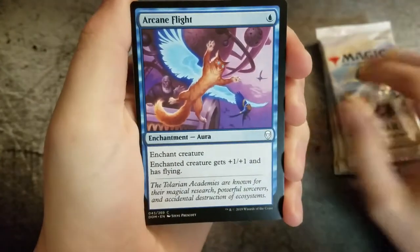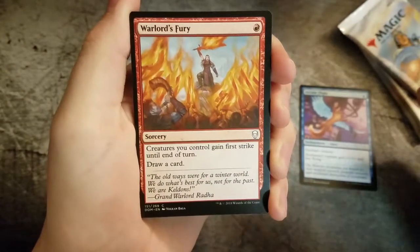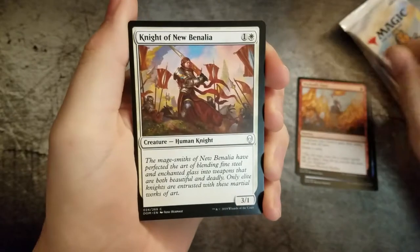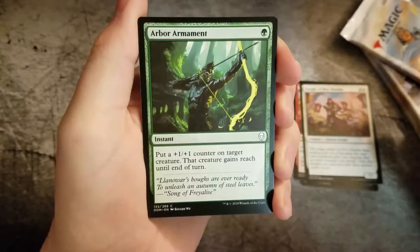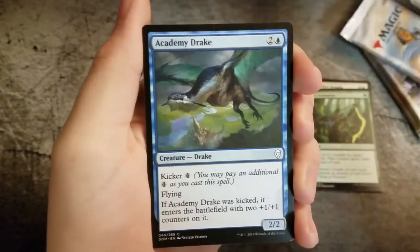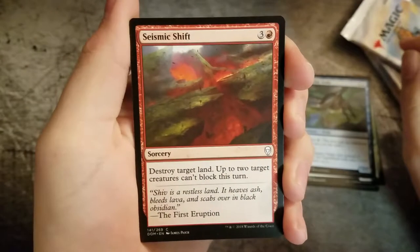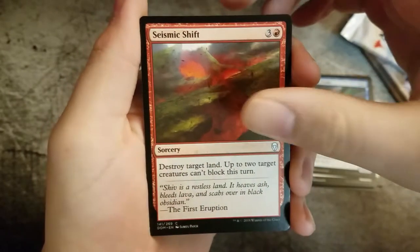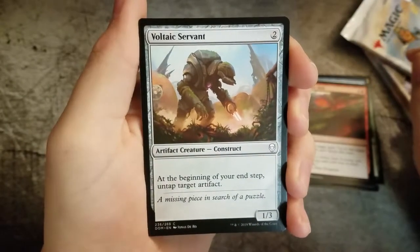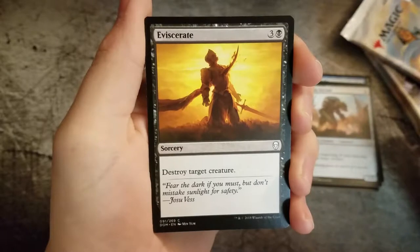We have an Arcane Flight, Warlord's Fury, Knight of New Benalia, Arbor Armament, Windgrace Acolyte, Academy Drake, Seismic Shift, Valtac Servant, and Eviscerate.